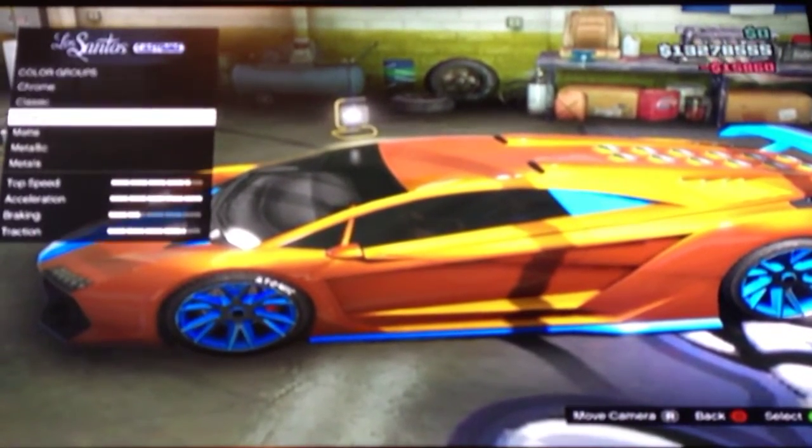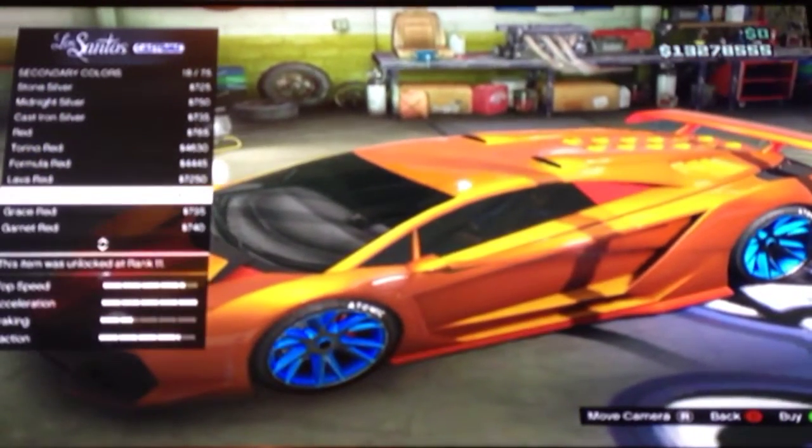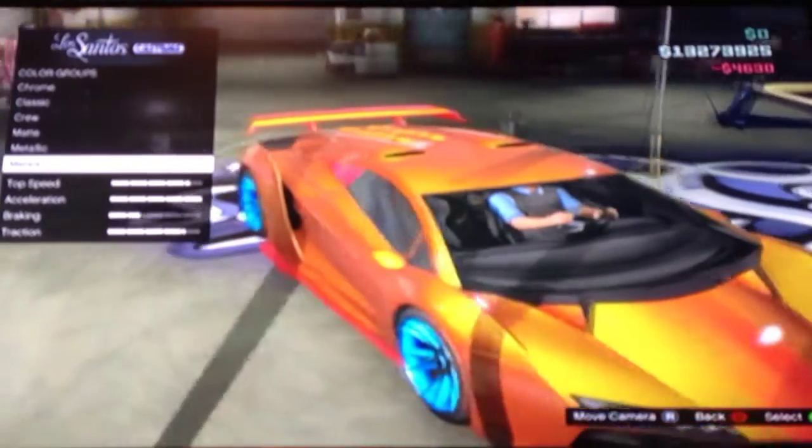Once you select that, we're not done — go to Secondary and select Toronto Red, or any type of red would look nice with this. Toronto Red is always the best. Wow, I don't even know what to say for this car, it's amazing. I still like Crystal Blue the best, but tell me in the comments which one you like.